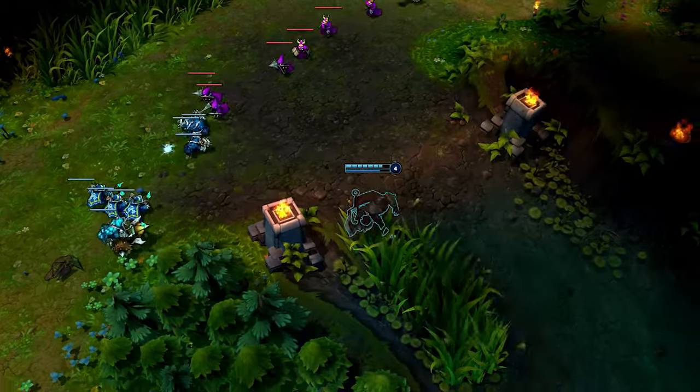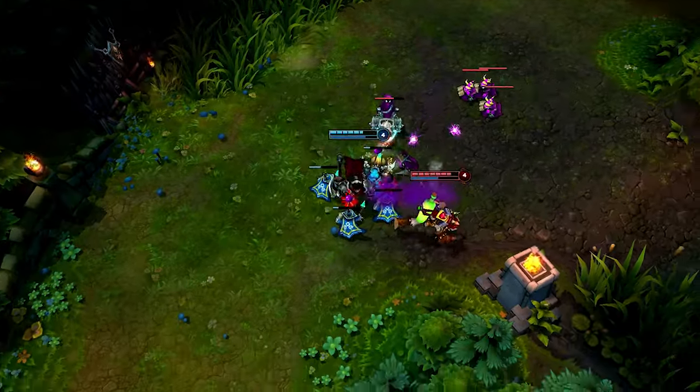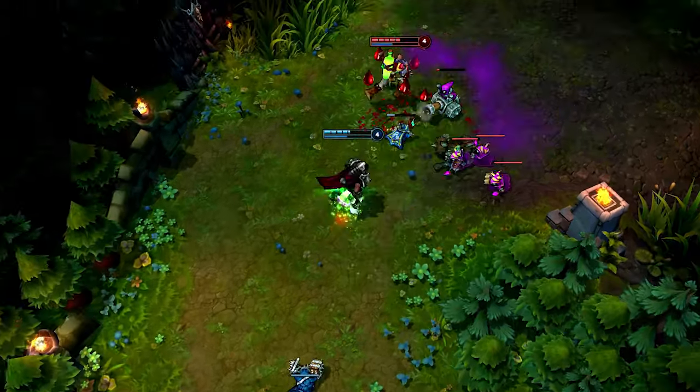You'll also want to watch for ganks with an early sight ward, placing it either in the river or this brush here. If you want to harass the enemy in lane, pull them in with Apprehend, land a basic attack, immediately hit Crippling Strike to hit them again, and finally use Decimate.